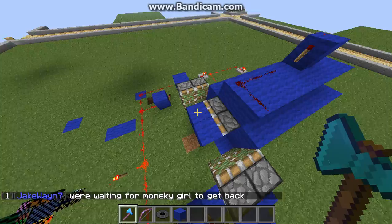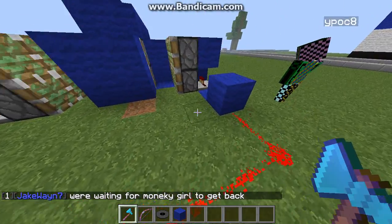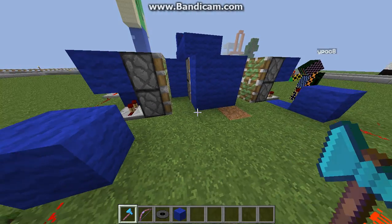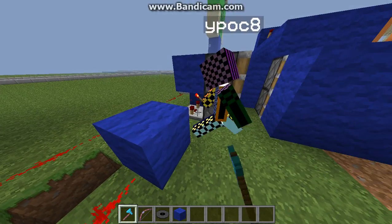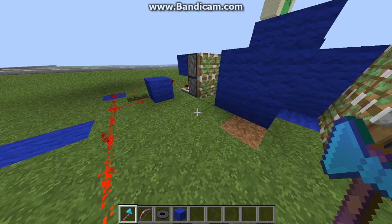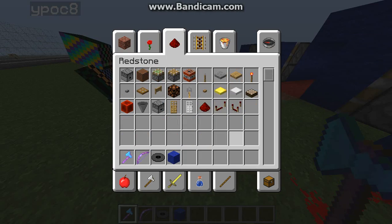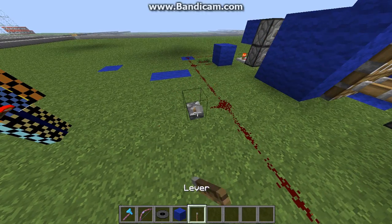All right, move — pull it back, yeah. So these pistons on the sides attract sooner, so we need to have them on later. Three ticks. Let's try this again. You know what, let's just make it much easier for you, Nick — let's not use the redstone torch and let's use whatever.